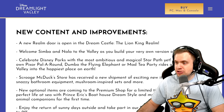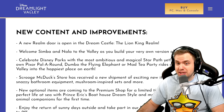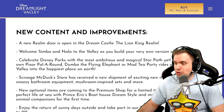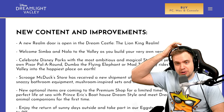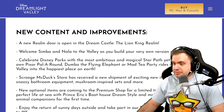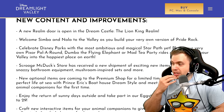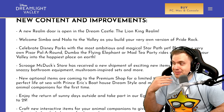A new realm door is open in the Dreamcastle — the Lion King realm. We knew that. Welcome Simba and Nala, and build your very own version of Pride Rock. So Pride Rock is going to be their house? Or maybe it's not related. I wonder where they're going to live. Are they going to have a house? We'll see. But it's awesome. What do you mean 'very own version'? Does it mean we can customize it? That's interesting.